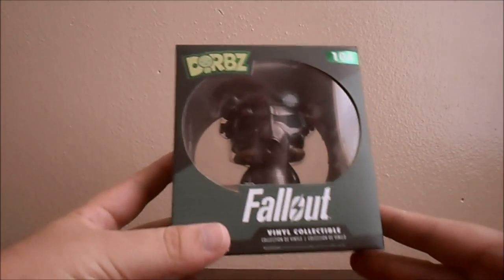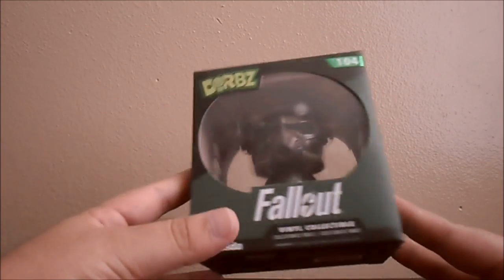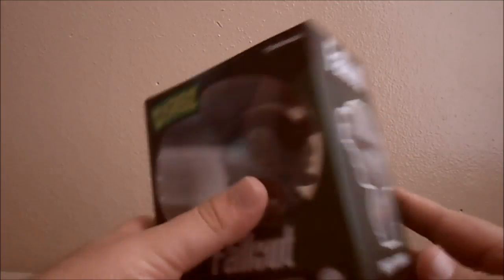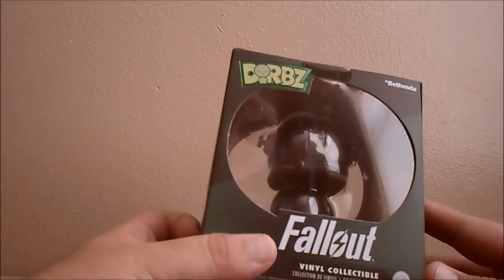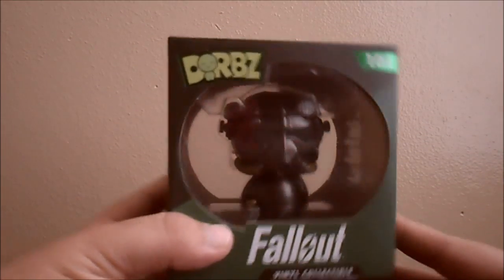I've got it upside down - alright, move it to the side. First things first, looks like we have a Fallout Power Armor Dorbs. I've been looking at these, I never bought any - these are freaking cute, that is awesome. It's definitely gonna go up on my shelf, might even go up on my shelf at work. And then a Matrix puzzle.